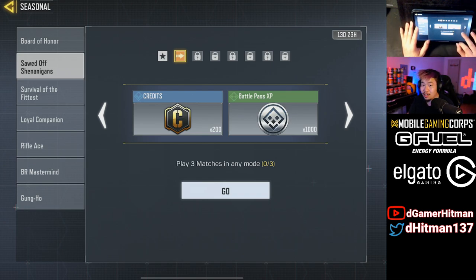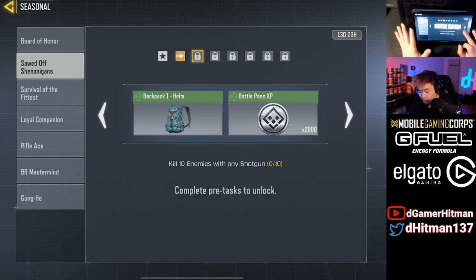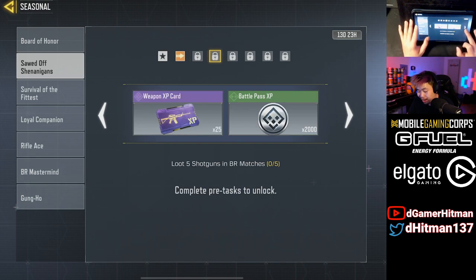Play three matches in any mode — literally just play Free-for-All, and you don't even have to win, which is the best part. Ten kills with the shotgun — again, Free-for-All or Shipment is perfect. Use the BY-15; I honestly use the BY-15 but you can use any shotgun. For the BR loot challenge, it's gonna be the hardest one. I recommend looting somewhere with a lot of buildings — probably go to Sakura. The corners of the map are actually pretty good; there's a radar base all the way in the corner that's pretty solid.